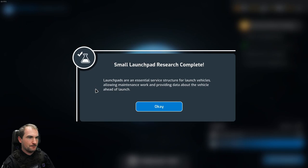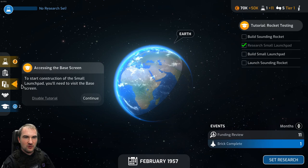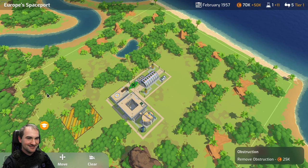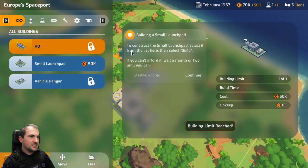Small launch pad research complete! Once a new building has been unlocked via research, it can be constructed in your base. To start construction of the small launch pad, visit the base screen. As you've now researched the small launchpad, you'll be able to construct it in your base as long as you have the required funds. If you can't afford it, wait a month or two. Small launch pad - build.